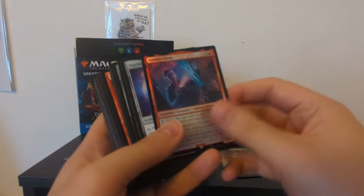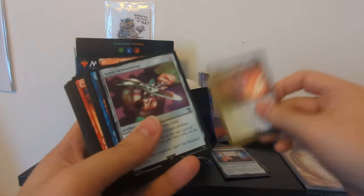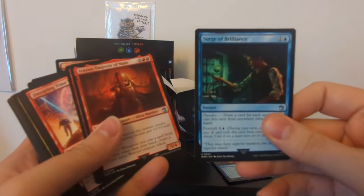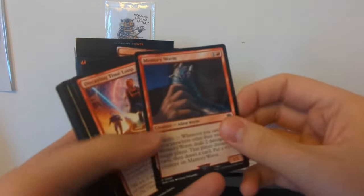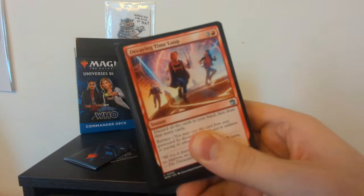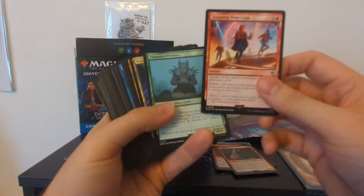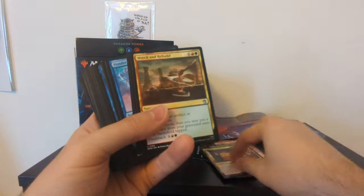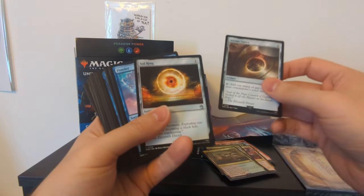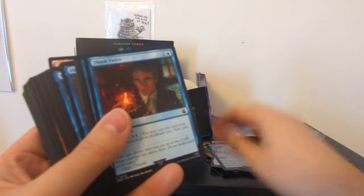We've got the 13th Doctor, Yasmin Khan, Psychic Paper, TARDIS, Sonic Screwdriver, Start the TARDIS, Surge of Brilliance, some Nikola Tesla stuff, Iraxa Empress of Mars, Memory Worm, Decaying Time Loop. See what I mean about the card artwork? This is just some gorgeous stuff inspired by Eve of the Daleks here. Thajarian Warriors, Truth or Consequences, Bigger on the Inside, Wreck and Rebuild, Arcane Signet, Soul Ring, Ponder, some Bill Potts there, Think Twice, Preordain.